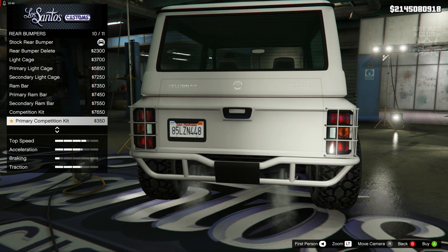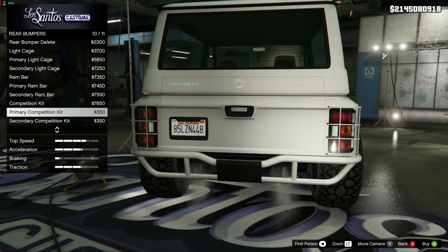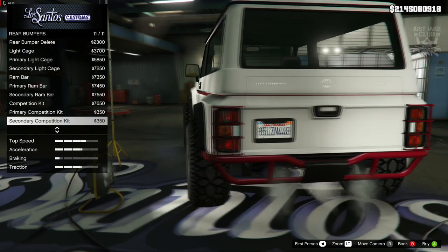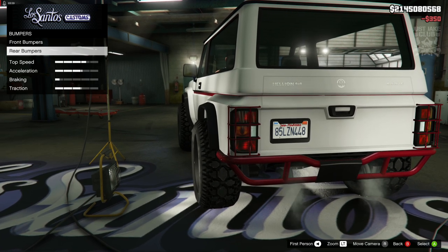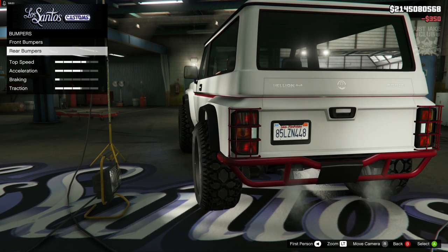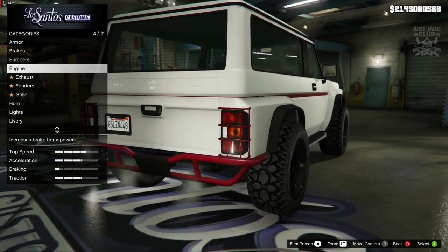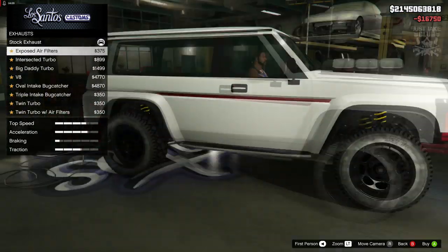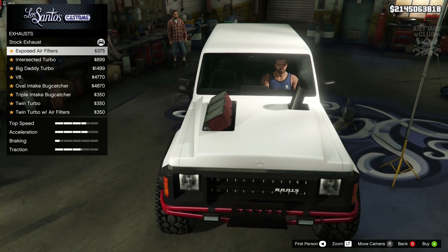You get the round bar at the rear but also cage lights, which is really cool. I'm going to go with the secondary competition kit - the round bar with the addition of the tail light cages, which looks really really good. For the engine we're going to get the level 4 engine upgrade. For the exhaust, the exposed air filters look nuts - really good.